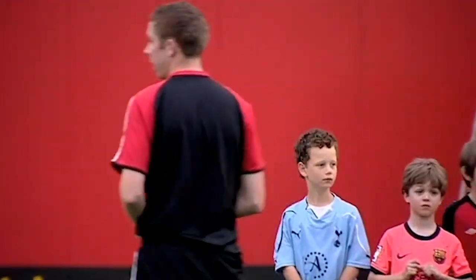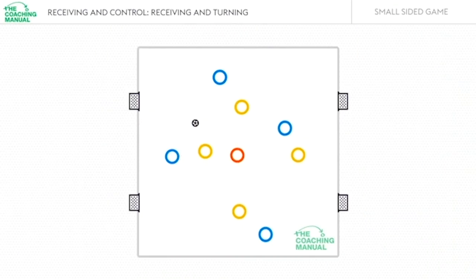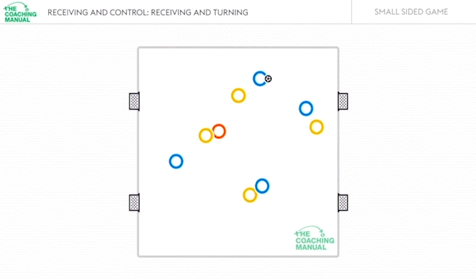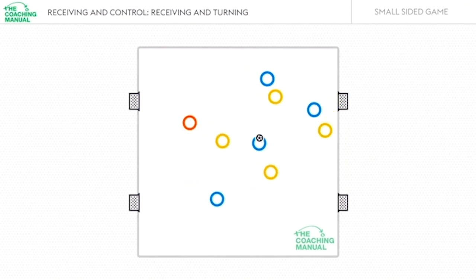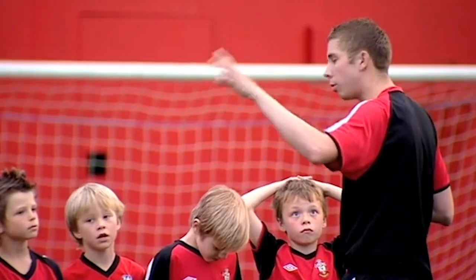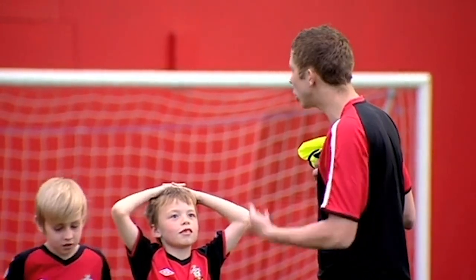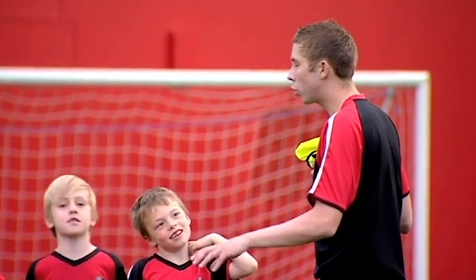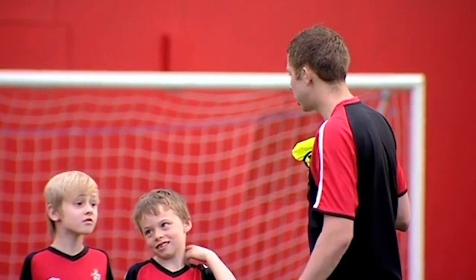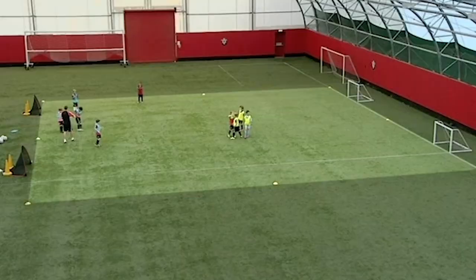Have a little look at the area — it's marked out by yellow cones. We've got two goals one end, two goals the other. It's a 20 by 20 area, lots of space. It's going to be 4v4 with one magic player who plays for both teams. If the ball goes out, it's a free pass in — or you can dribble in. No corners; just start from where the ball is.